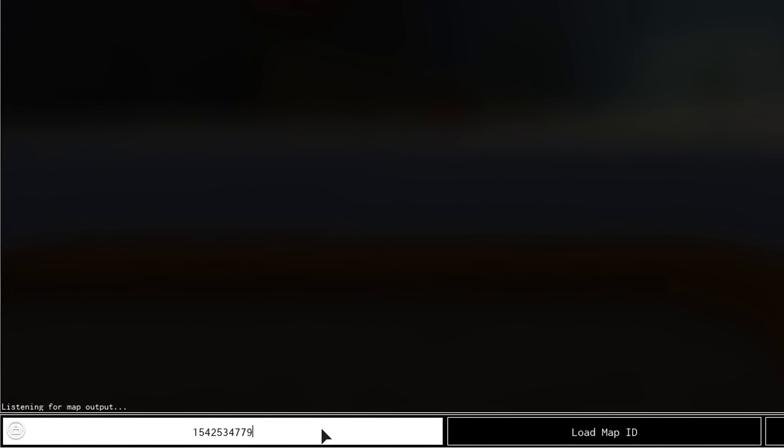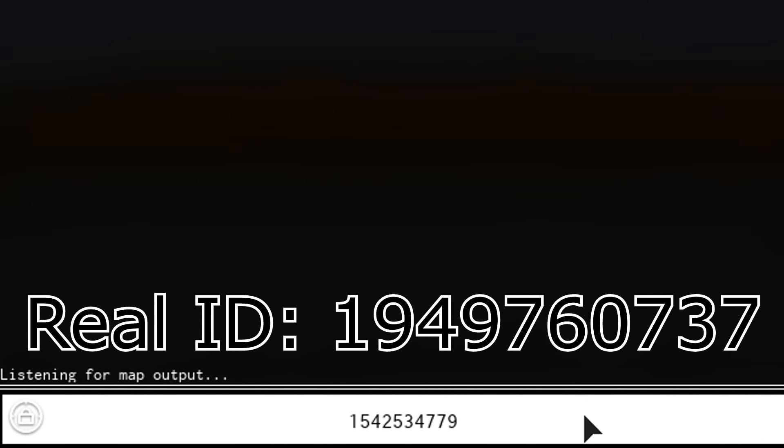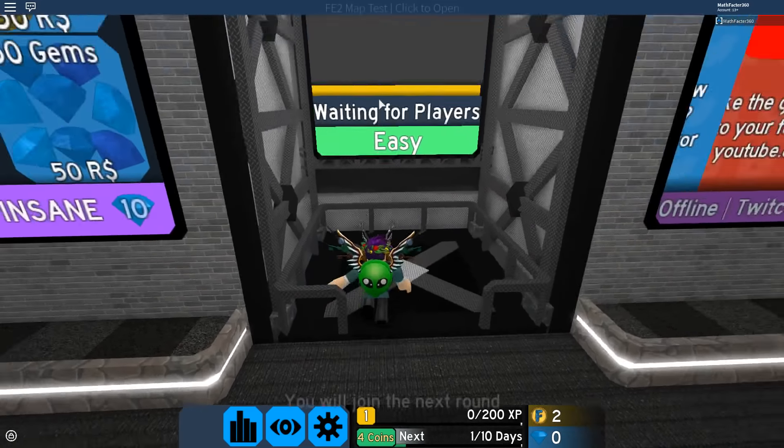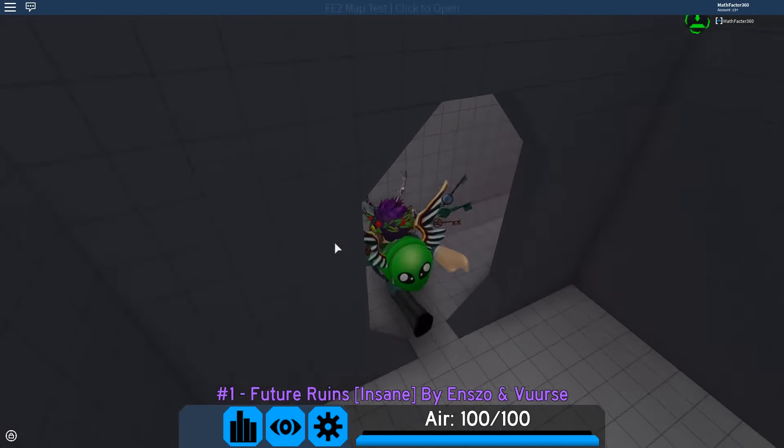The first map we're going to do is Future Ruins. So this is the ID right here. Let's click load map ID. There we go. Let's go into the round and see how this is. So here we go, we're in Future Ruins.